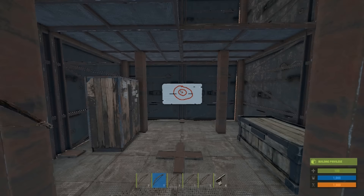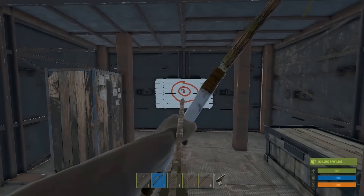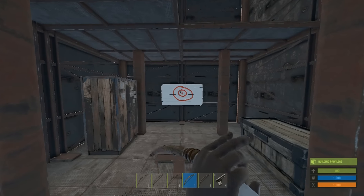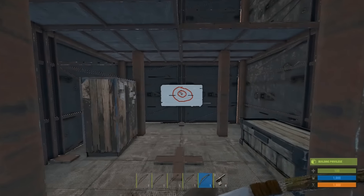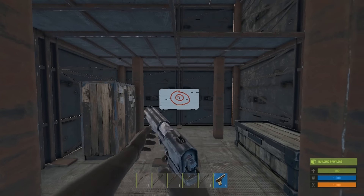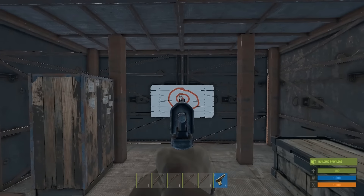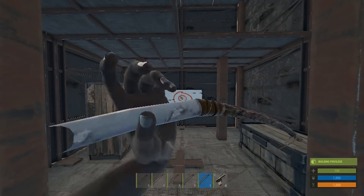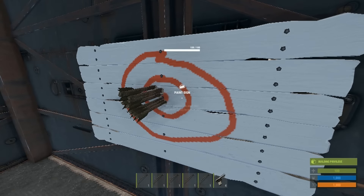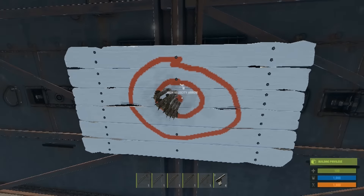We're going to do number one, number two — instead of holstering the bow I'm switching to the next one, that should work as well — four and five, put the bow back, switch to the pistol. Oh well, whatever — look at that, that is awesome!